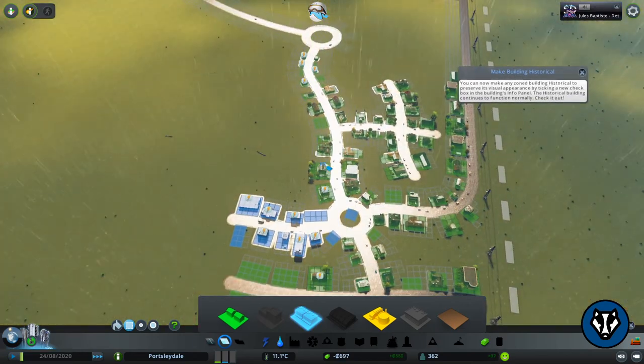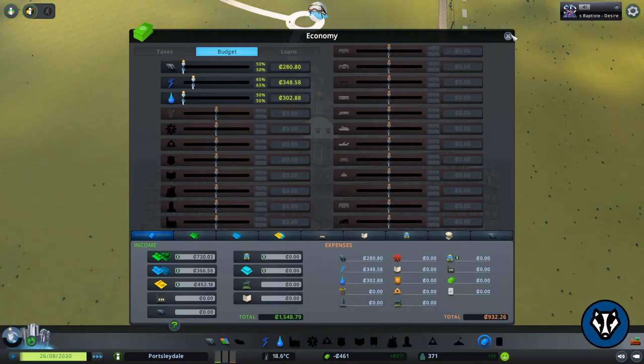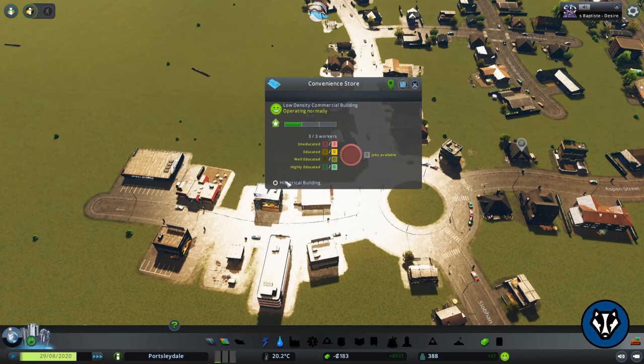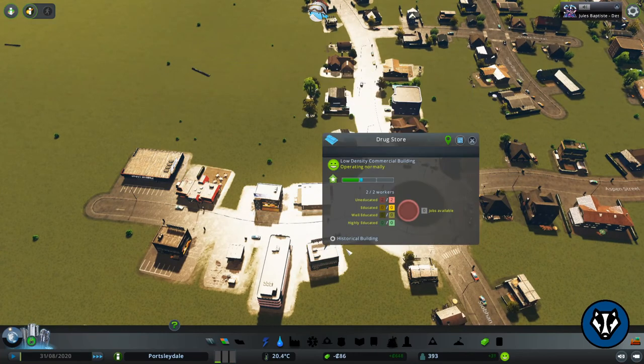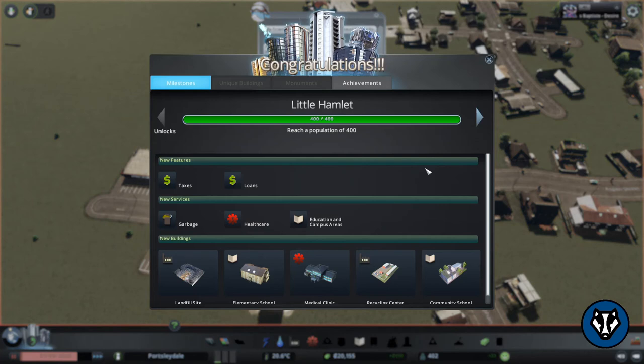Wait — there's no electricity? Okay, let me sort that out — perfect. I want to keep the high street buildings as historical so that when the town grows, the high street will always have that same character — that should be brilliant. Yes! We did it, ladies and gentlemen — we did it! We didn't go bankrupt, nothing collapsed, using my British motorway junction, and we've unlocked taxes, loans, and everything else which will be absolutely brilliant to go over on the next episode.